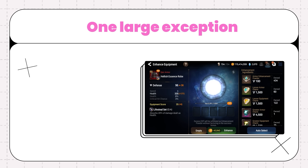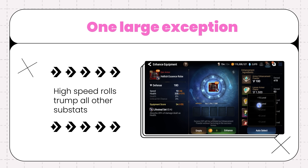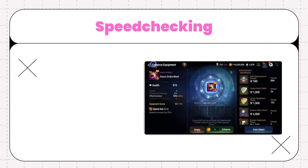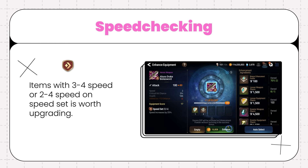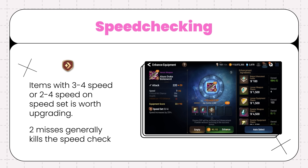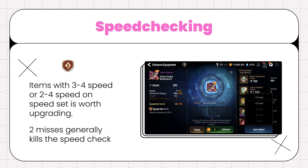One large exception exists when rolling gear, and that's if it has a speed roll on it. High speed rolls trump all other substats, and an item can have all trash stats except for a high speed roll and be considered strong. If an item has 3-4 speed, or 2-4 speed on speed sets specifically, it can be worthwhile rolling even if all of the other stats suck. If it rolls speed multiple times in a row from the start, it should be maxed to see if it can hit the final roll at plus 15. If it misses on the first roll, it can still be salvaged on the second upgrade, however two misses generally kills the speed check.